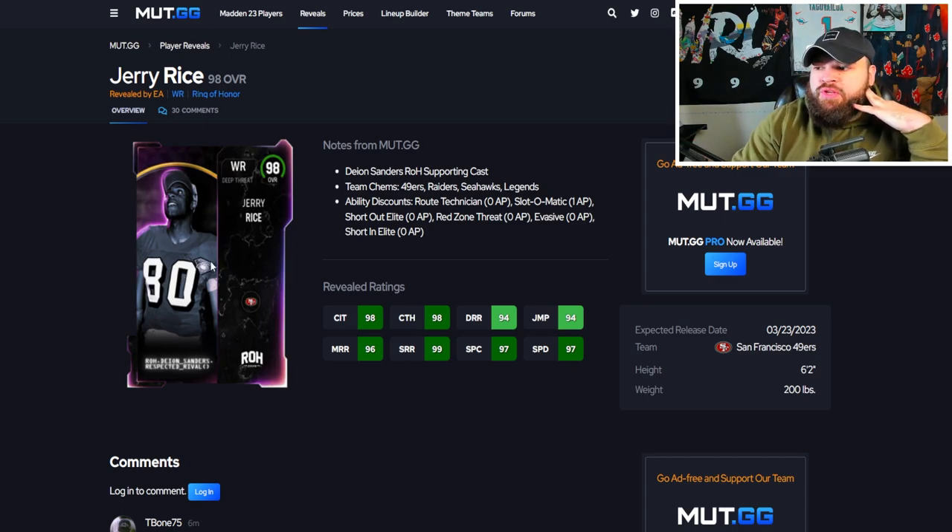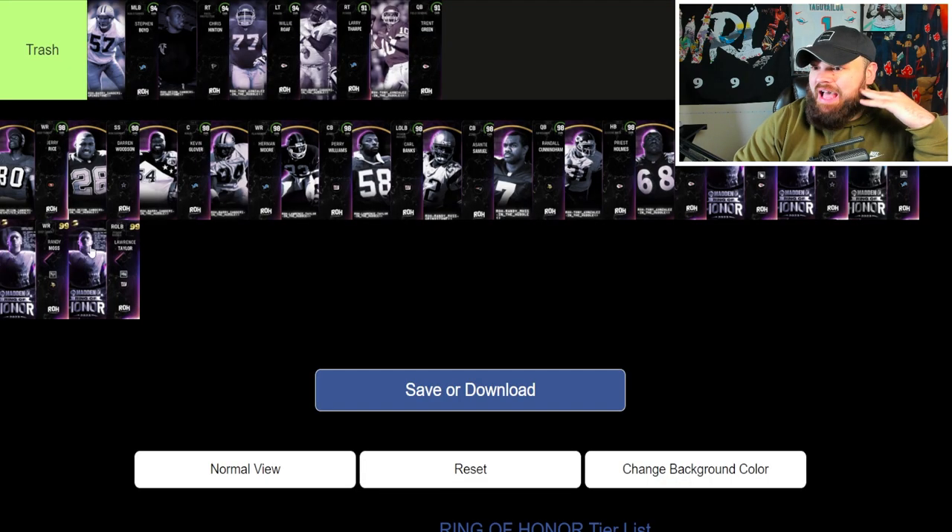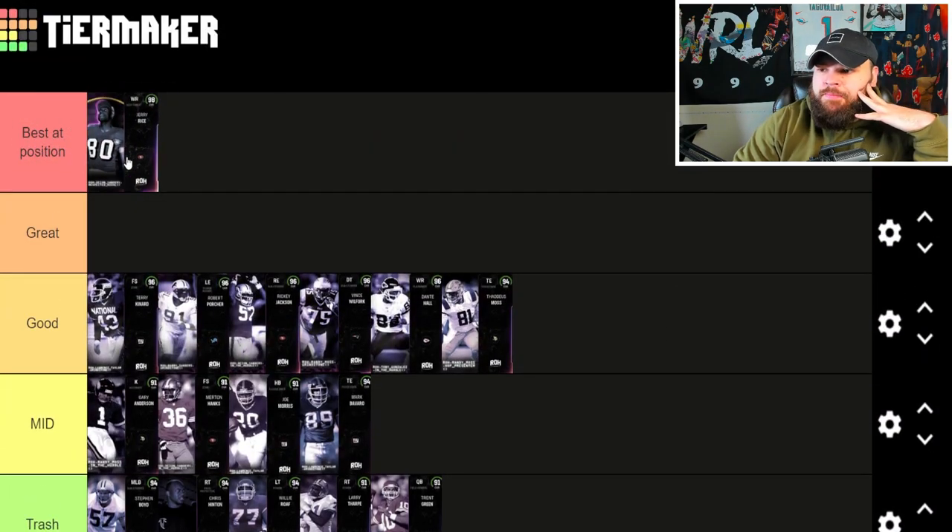Now we're getting into the 98s where we know their discounted abilities, but there's going to be a twist. The weekly wild cards and game changer 98 overalls are starting to get every ability for one AP. Jerry Rice looks to get Route Tech, Short In Elite, or Short Out Elite for zero — combos that would be insane. With the free agent track card he'll be 98 speed, he's 6'2, and I think it's safe to say he is up there with CD Lamb. I think he and CD Lamb are probably my wide receiver one and two right now.